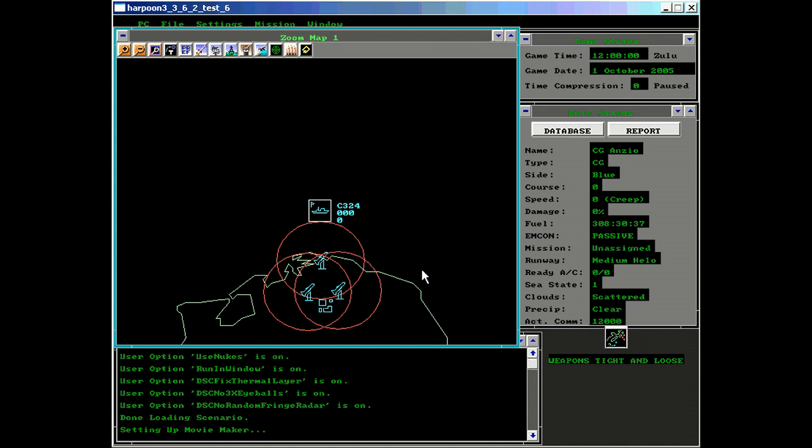Weapons tight only applies to human controlled missions — that's plotted and unassigned. Any AI side is always under weapons free.